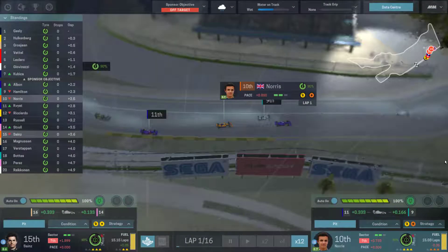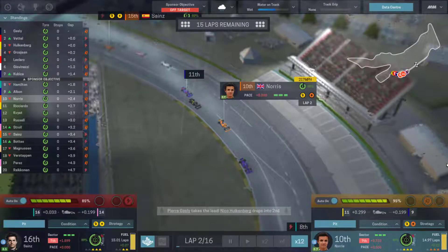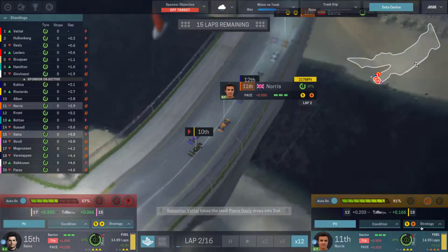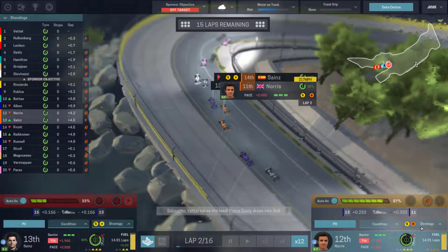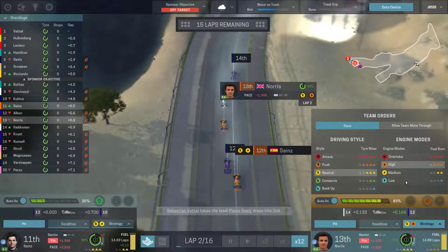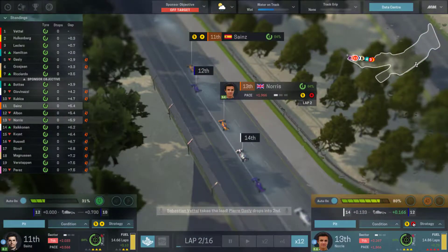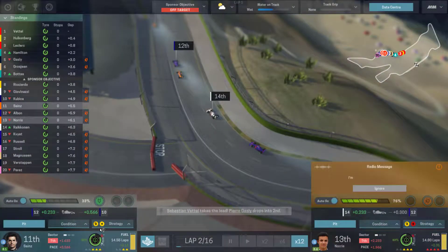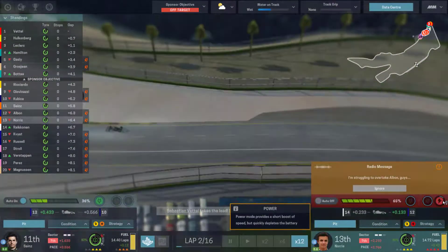Sainz is back up to fifteenth ahead of Magnussen — a terrible start from both Magnussen and Raikkonen, who is down to last. He was up in eleventh on pole position. Grosjean is up in fifth. Hulkenberg now has the lead from the field, and Leclerc is up to third having started around P18. Sainz goes past Norris down the outside — the Spaniard is ahead. There seems to be a fault with Norris's fuel giving us more than we should, so we'll burn that off.